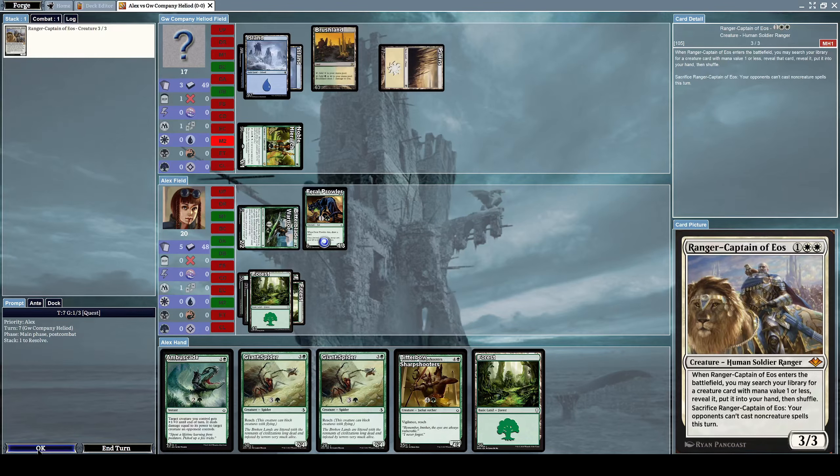He's summoning a Ranger Captain of Eos, which is a 3/3 human soldier ranger creature. When it enters the battlefield, you may search your library for a creature card with mana value of 1 or less, reveal it, put it into your hand, and shuffle. You can also sacrifice Ranger Captain of Eos so opponents can't cast non-creature spells this turn.